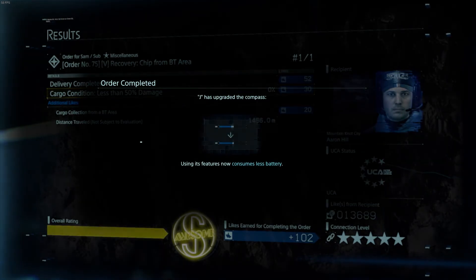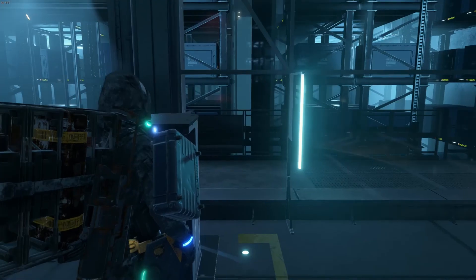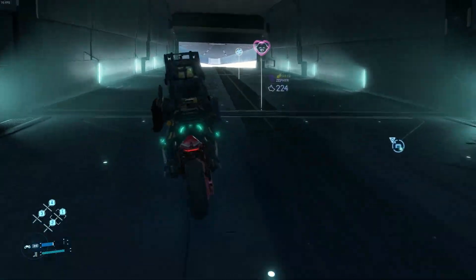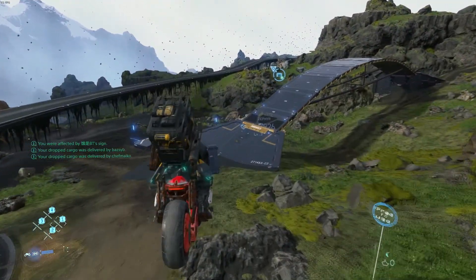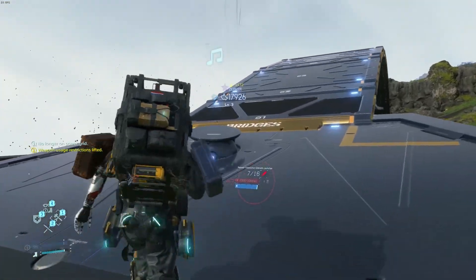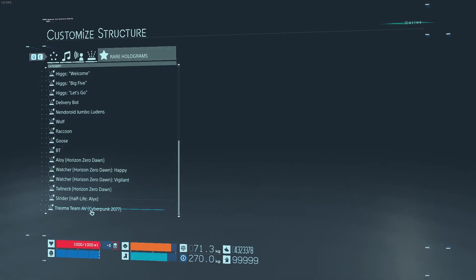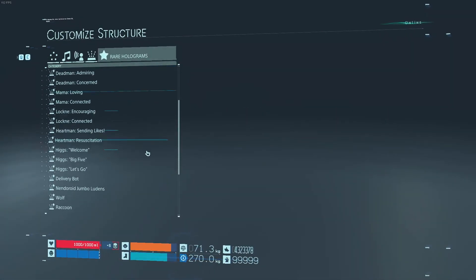The Trauma Team AV. Yes, we have a hologram of it. Let's have a look. I have a structure nearby that I can put this on. I hope it pops up — sometimes they don't. Let's go. Customized structure. Rare holograms. Trauma Team AV. By the way, let's have a closer look at this thing.